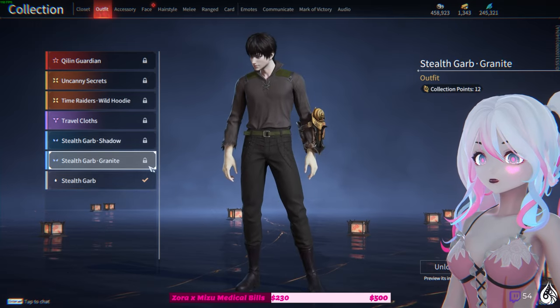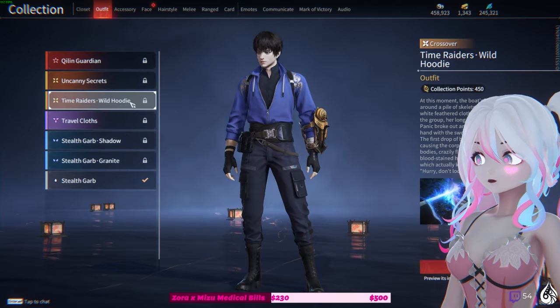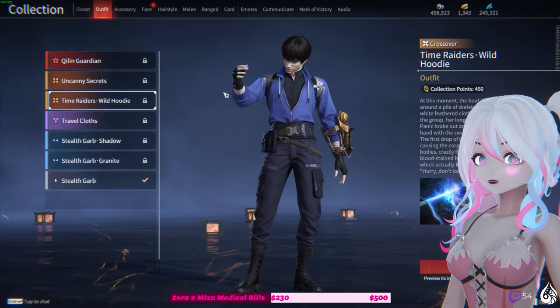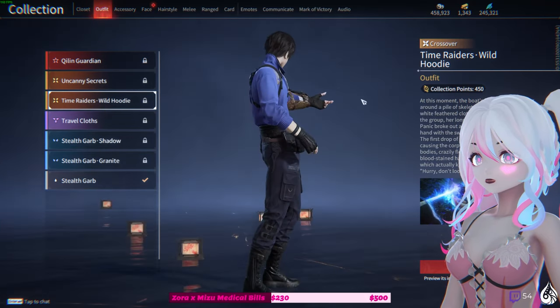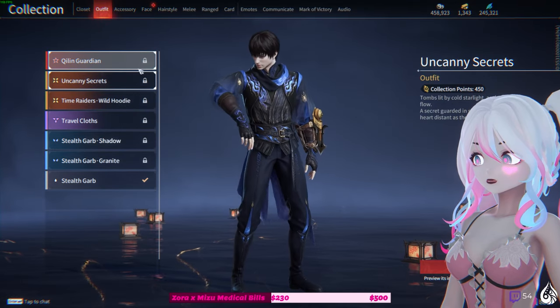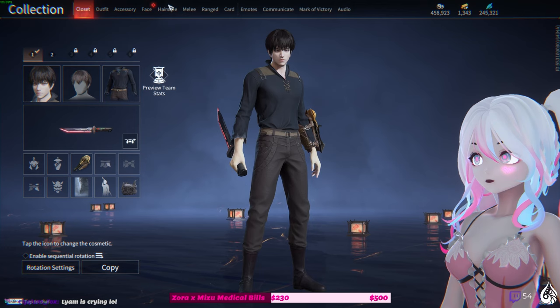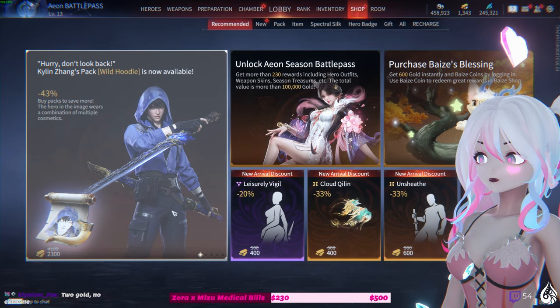Whoa, he starts out with so many outfits, bro — they looted him out with fits. I really like this outfit, I'm not gonna lie. I like the wild hoodie, 'Uncanny Secrets' isn't bad, and this is pretty sick. Yeah, I do like it, it's pretty nice.